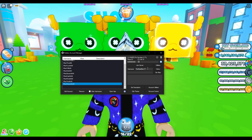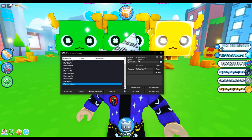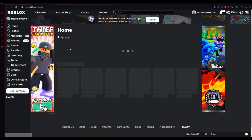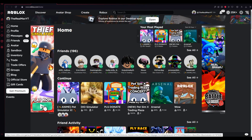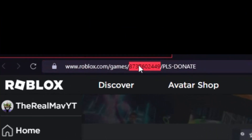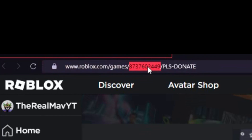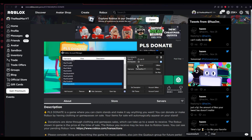Once you've got your account in the program, you can either make it join you or make it join a specific game. To join a game, go to Roblox, tap on any game you want to join, and there will be a link with an ID — a set of numbers in the URL. Double-click to copy that ID, paste the place ID into the program, and it will list the place name. Once you tap 'Join Server,' it will join a server in that game.